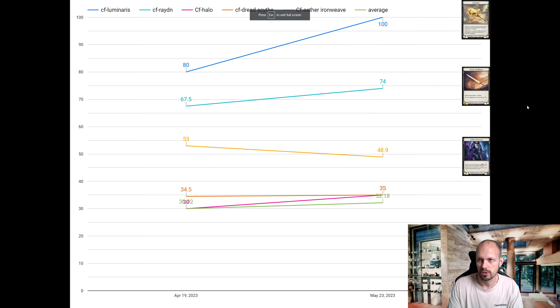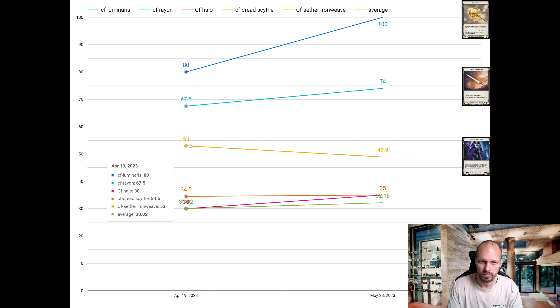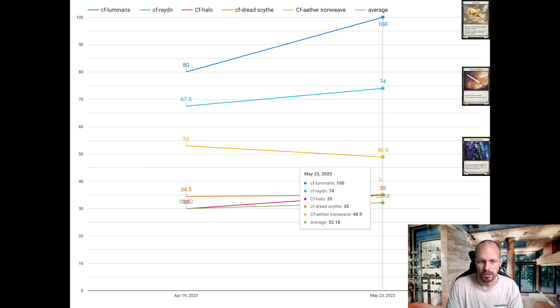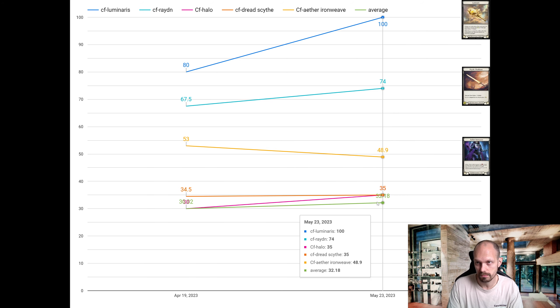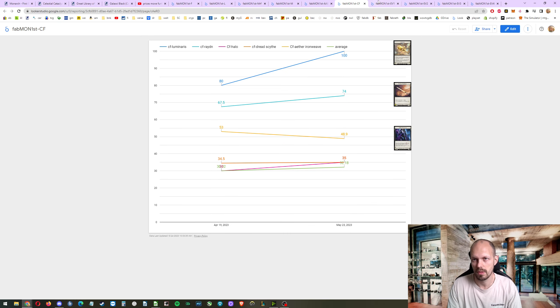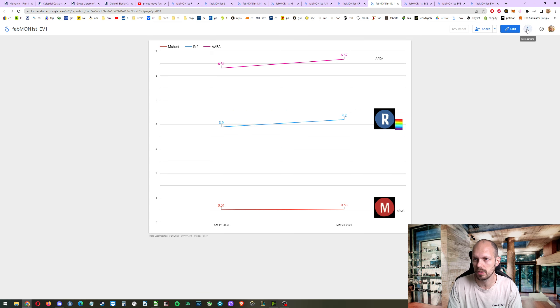Also among cold foils: Luminaris went from 80 to 100, Raiden Dustbane went from 68 to 74, and the only one that dropped is Ether Iron Weave, from 53 to 49. The average went up from 30 to 32 — everything going up overall.